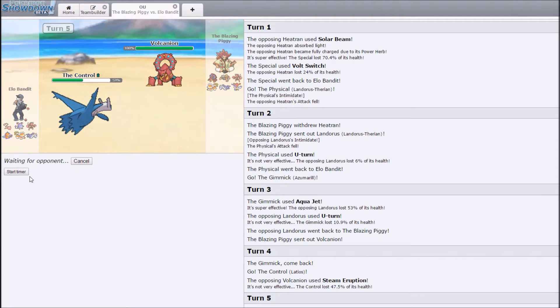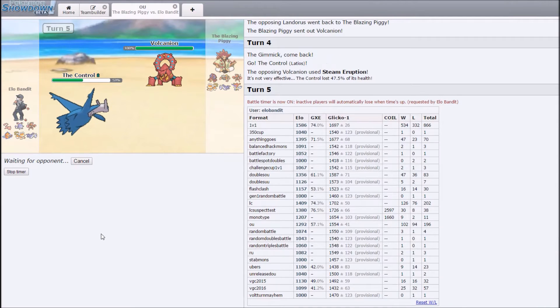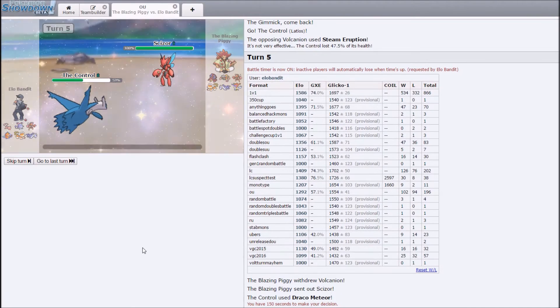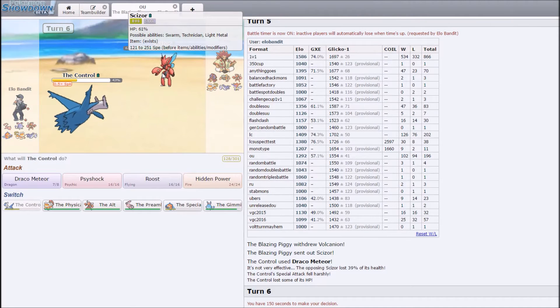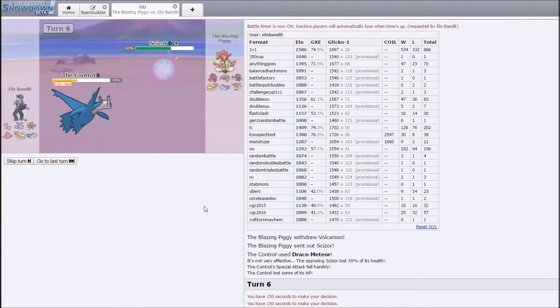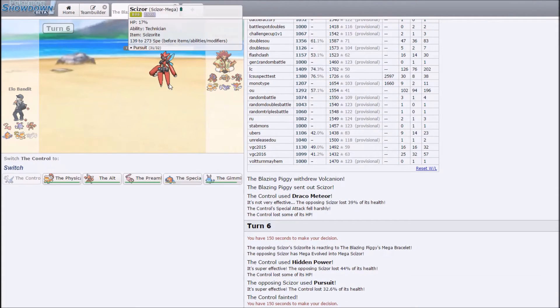Let's see if he stays in to take the Draco or not. We're not super high on the ladder right now — OU 1292 — so kind of low, but not ridiculously low like last time. I did play a few games with this team so I'm relatively comfortable using it and have won several games with it. He switches off to Scizor, takes the Draco, and I don't think the HP Fire kills — oh well, Scizor is sufficiently weakened.